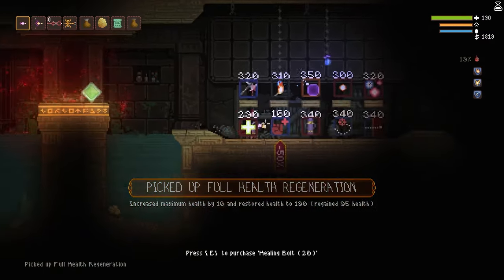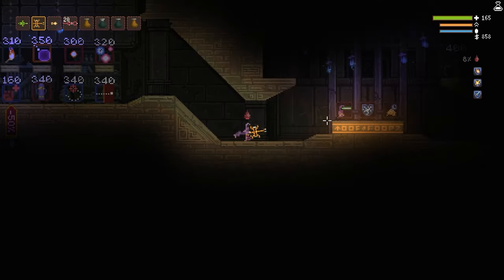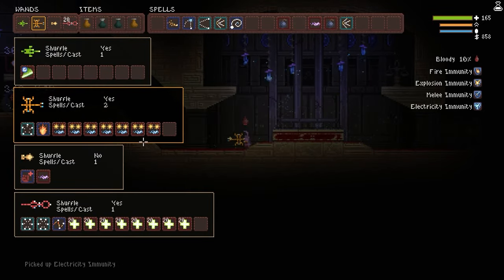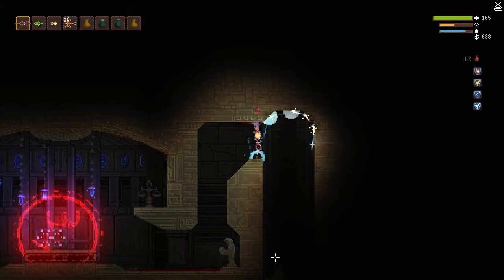Grab yourself a health. There's another healing bolt, another damage up, and a few other useful items. Here is your electricity immunity — your electric immunity. Wonderful. You now have four of the five. Toxic you can grab later, though toxic is not super, super important.